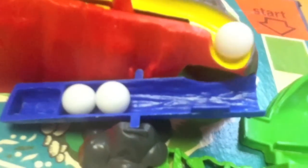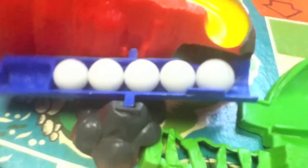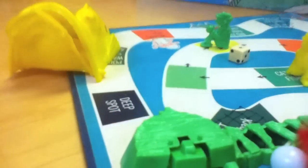Then the marbles tumble down the tumbling logs, around the track. There go the marbles filling up the chute. If five marbles land, the fish bait is now fish food — into the fish's belly he goes.